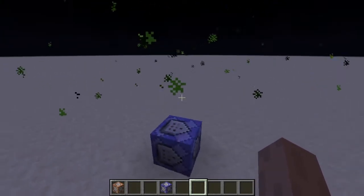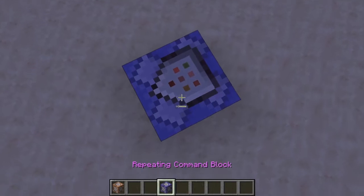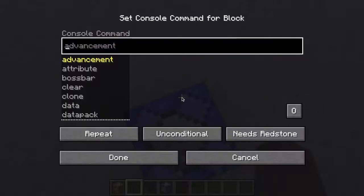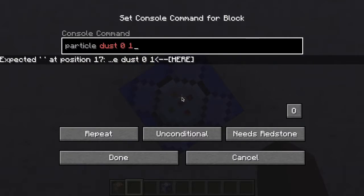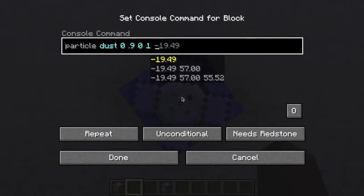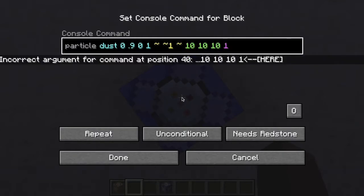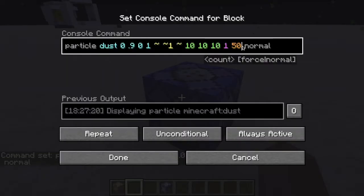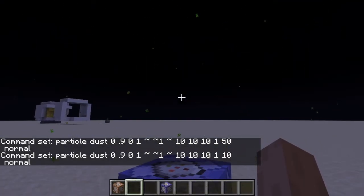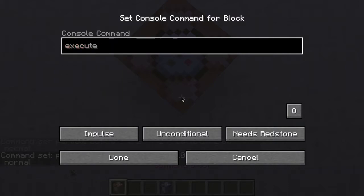What if in the area you had a 20 by 20 by 20 area - you could have a second command block. I'm just going to take this, move it up. Okay: particle dust 0 1 0 - actually let's do 0.9, 0, 1, 10, 10, 10. This isn't as good; I'd recommend doing something lower so it's more subtle. I kind of like this more.